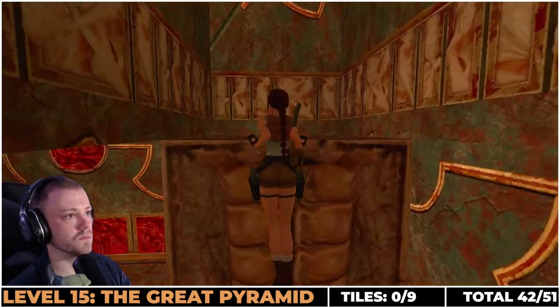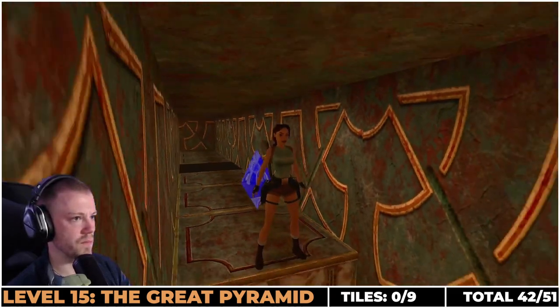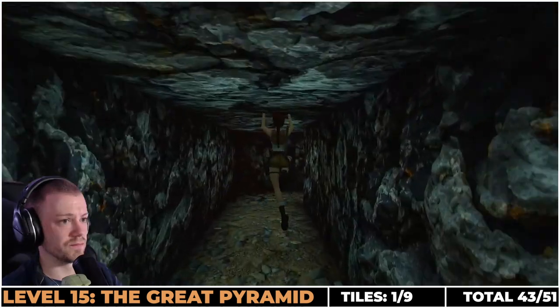We push on to the Great Pyramid. When you get to this section with immovable blocks, climb up the block and jump up to the area with the chomping blades — you'll be able to hear them. Run across this and through the blades and that is your first tile.